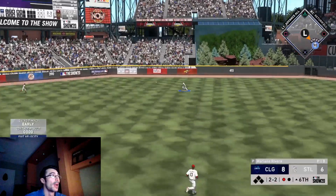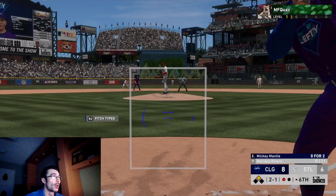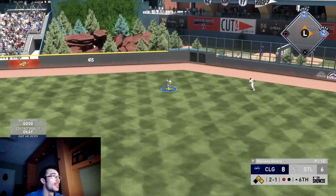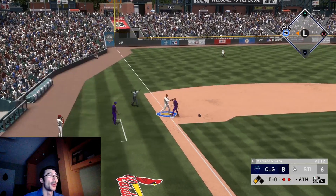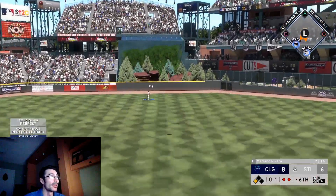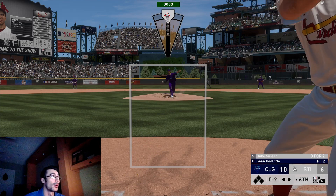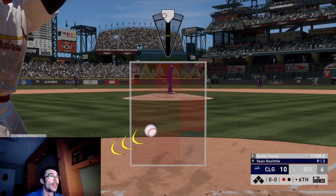Looking to get those runs right back after the three-run homer — trying to chip away. Mickey Mantle's third at-bat: another good okay, just barely off the ball with a slightly early swing; if I'd gotten it out front I might have pulled it for a home run. But Reggie Jackson picks up the team again — two outs, fastball over the middle against Mariano Rivera, and he goes deep to dead center field, making it a ten-to-six ball game.